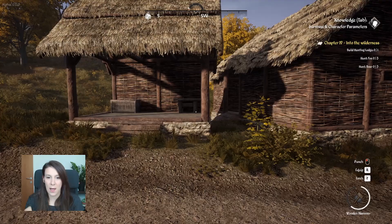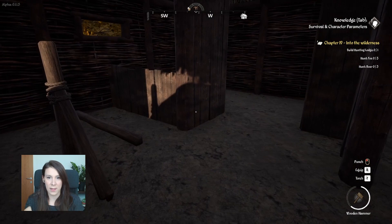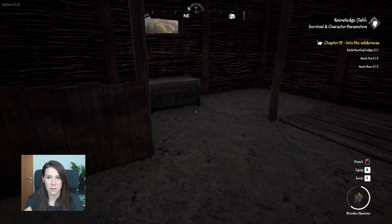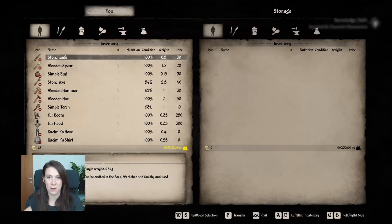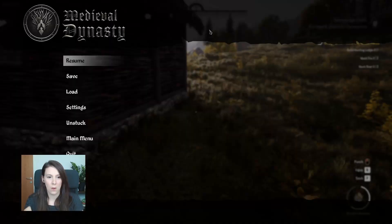Let's check out the resource storage together — I haven't been in there, I built it at night. By the way, it's autumn so we also have to check our carrots. There's something that looks like a stable or something, we should read it.